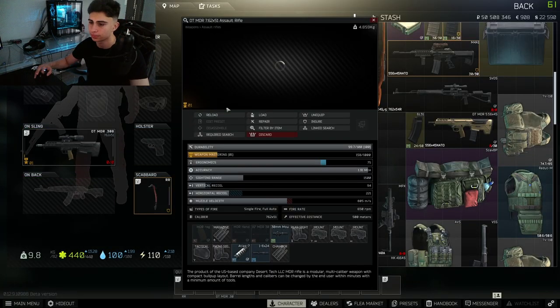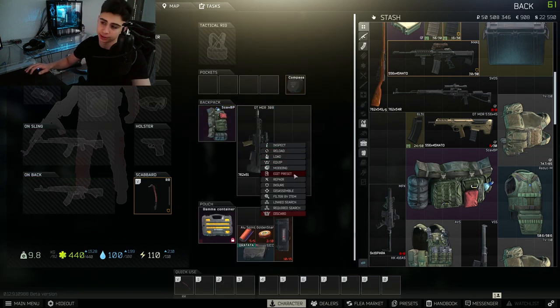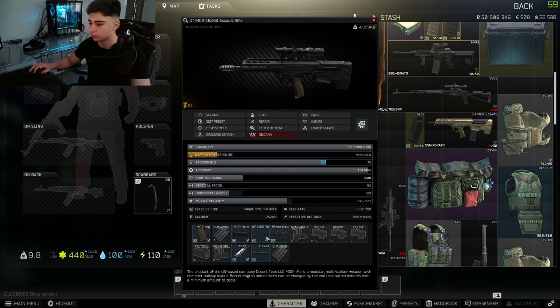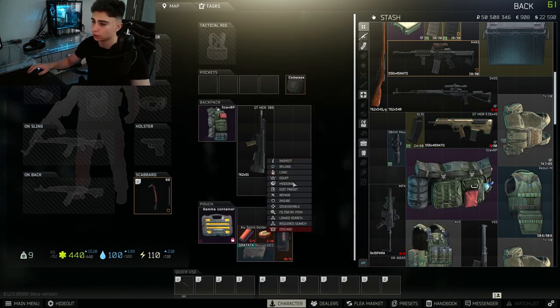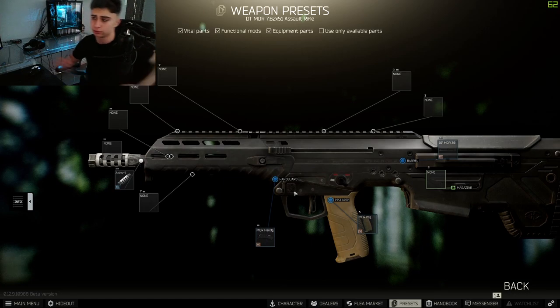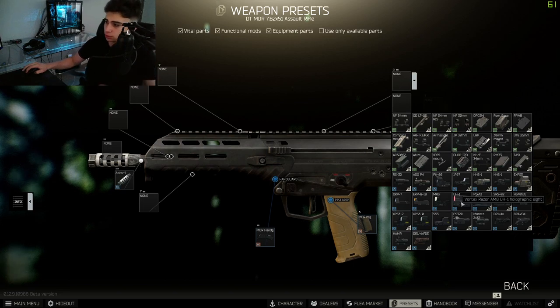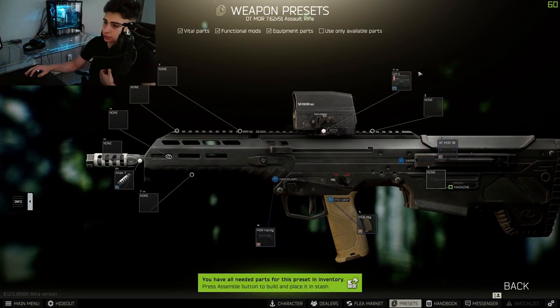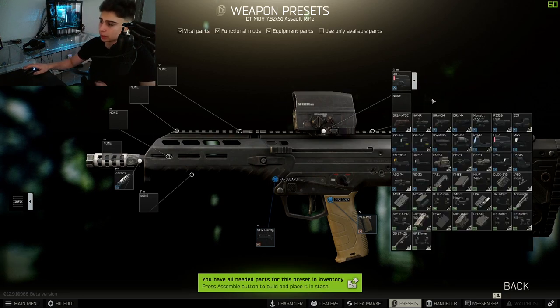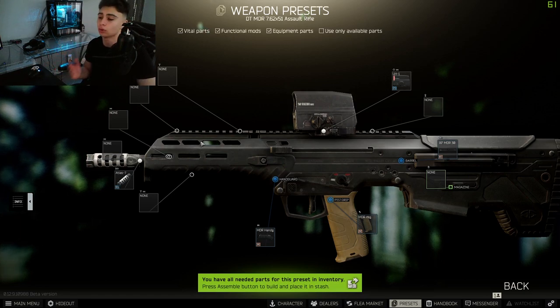Here we have my DT MDR 7.62x51. I haven't really begun modding it, and I'm going to show you guys the important parts. The scope is completely preference, like I say in all my guide videos — you can put on just about anything you want. I've found that the Vortex sight and the Voodoo work great for me. The PKO-6 or EOTECH are also really good sights. The Vortex Razor AMG UH1 holographic sight is a pretty decent option, and the Voodoo requires a mount before attaching the actual sight. Now let's talk about foregrips and compensators, because those are the only two things you can really mod for recoil on this gun.